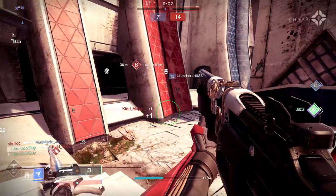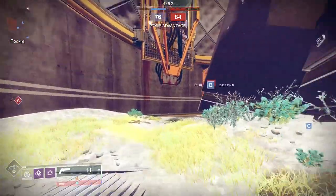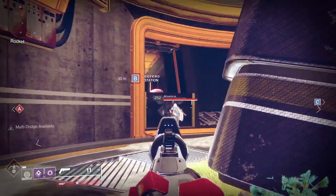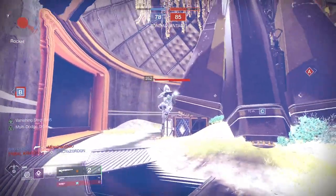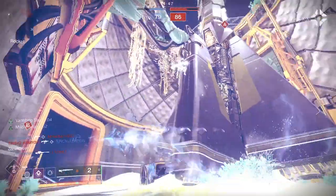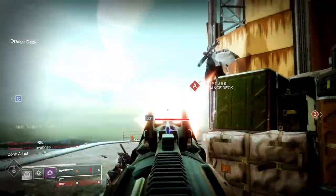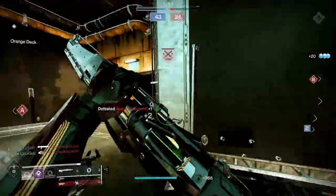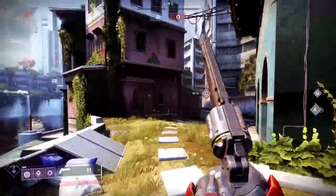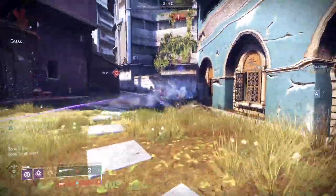That brings me to the first subclass that the Radiant Dance Machines excel with: Top Tree Night Stalker. Main perk — Vanishing Step. There's no surprise here. It's the idea that you can activate it around a corner, or going right up to an enemy, go straight invisible, and keep that invisibility. You're able to control the gunfight at that point. When you're multi-dodging, it's really important to keep it somewhat random with your movement. There's been many times where I do juke players out, and it's made a lot harder on them when you're invisible. From what I've played, I do feel that Night Stalker is a top pick for Radiant Dance Machines. However, Graviton is going to be a better pick overall, and these are the types of issues that the Radiant Dance Machines continue to run into.